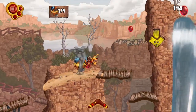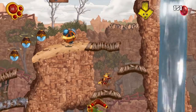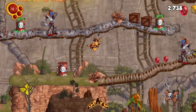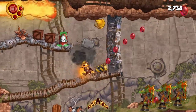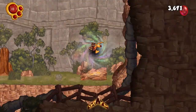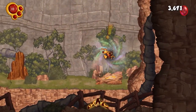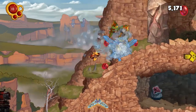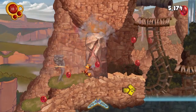Levels are generally linear, but you will have multiple areas and paths to check out. Your objective for the majority of levels is to explore until you find a set number of torches, generators, tourists, etc., and either set them alight, turn them back on, or rescue them. After completing the task, you head to the end of the level to move on to the next one. With almost every level having this structure, it wears thin before the end of the game.